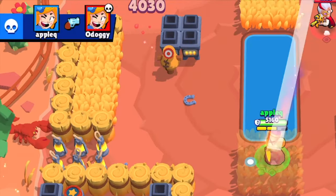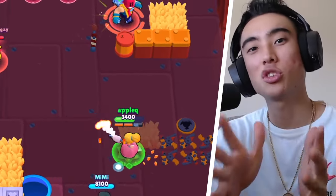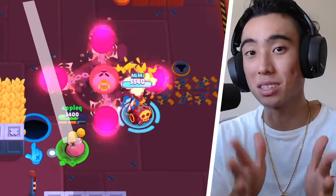Some people will argue that on a map like Out in the Open, Ambush is going to be the better star power. And yes, in those very niche scenarios, Ambush can be a viable star power. But overall, snappy sniping is still going to be the better star power because the more shots you're hitting, the more pressure you can add onto the enemy team.